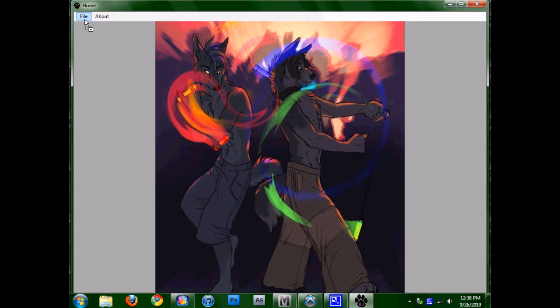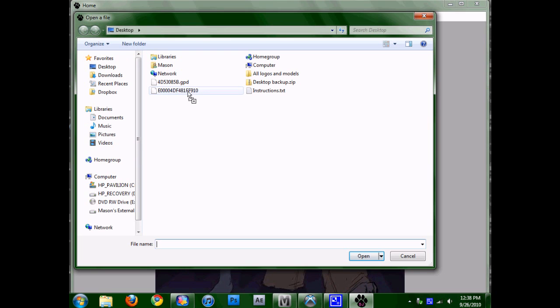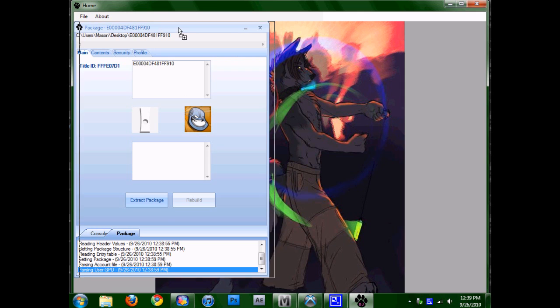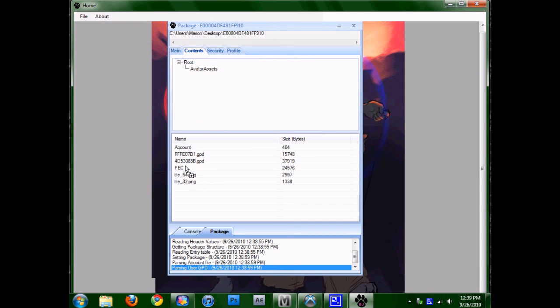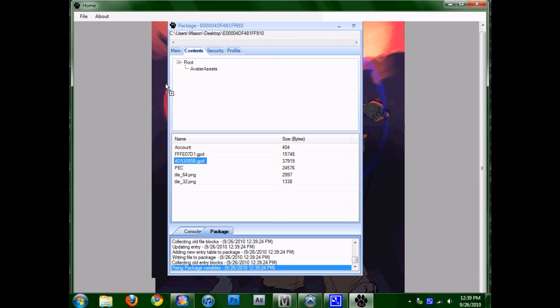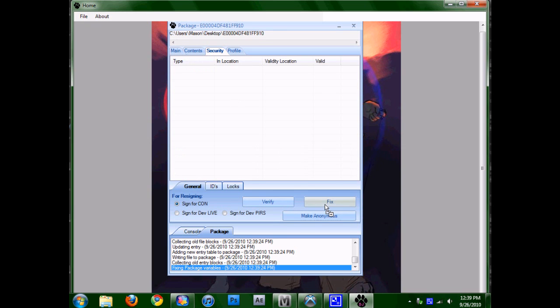Then you're going to open up the LeFluffyApp. Choose File, then Open a File, and open the profile you just took off your hard drive. Once it loads, choose Contents right here and look for the file '4d53085b.gpd' — that's the one you want to replace. Right-click it and hit Replace File, then find the modded GPD in the description and double-click that to replace it. When you're done, go to Security and hit the Fix button and it'll automatically handle that.